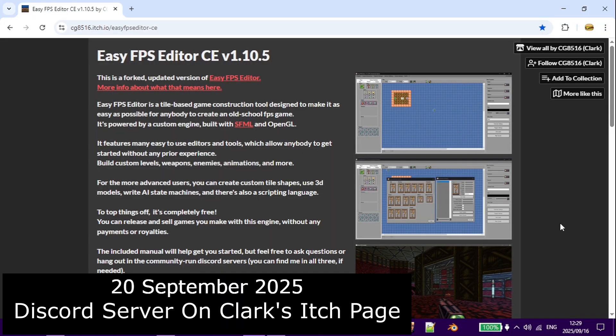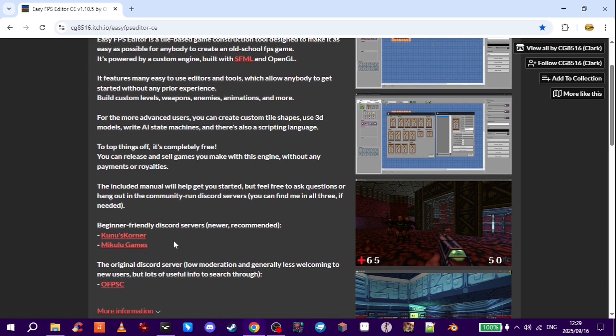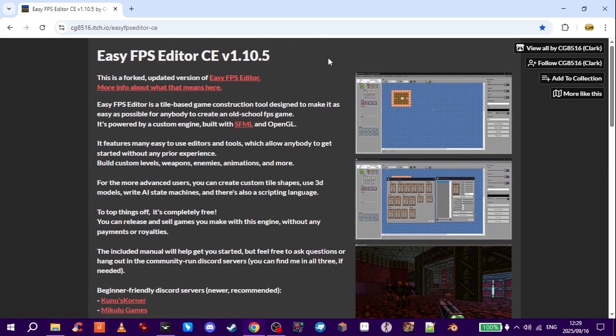I'm also really excited to show you this: if you go to the main Easy FPS Editor download page on itch and scroll down a little bit, you'll see that my Discord server is listed as a beginner friendly Discord server — which is pretty cool. Big thank you to Clark, who's the current developer of this engine.